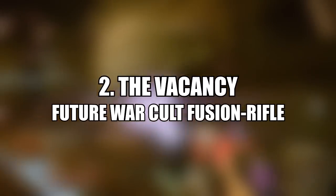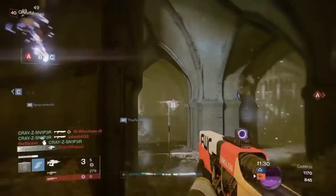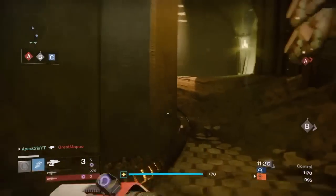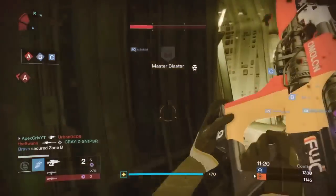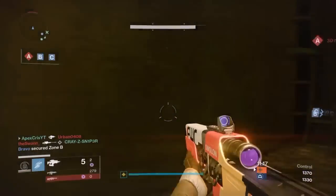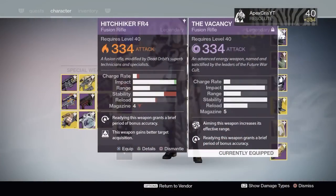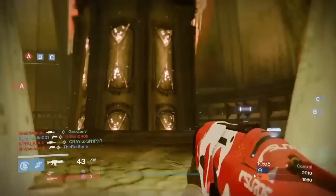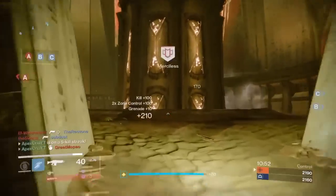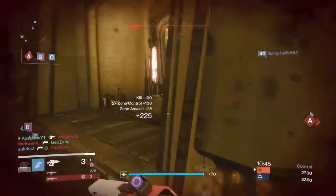At number two is the Vacancy fusion rifle from Future War Cult. This is a high impact fusion rifle, and unlike the Hitchhiker you do need to land all five projectiles for a one-hit kill. It comes with Hot Swap, Rangefinder, and Brace Frame, giving significant boosts to range and stability — both extremely important stats on a fusion rifle. Compared to the Hitchhiker, the Vacancy has the edge with better range thanks to Rangefinder. You should absolutely pick this one up before Rise of Iron.